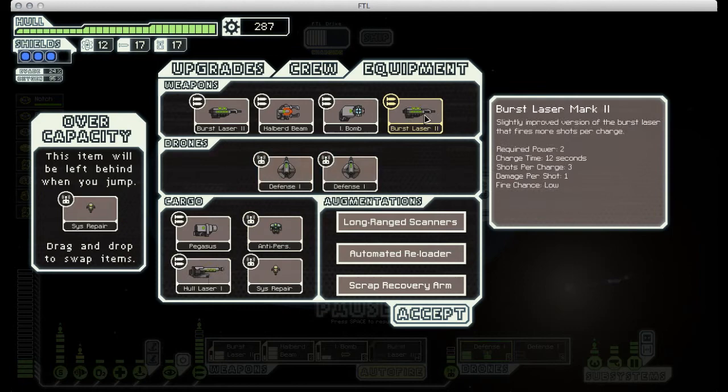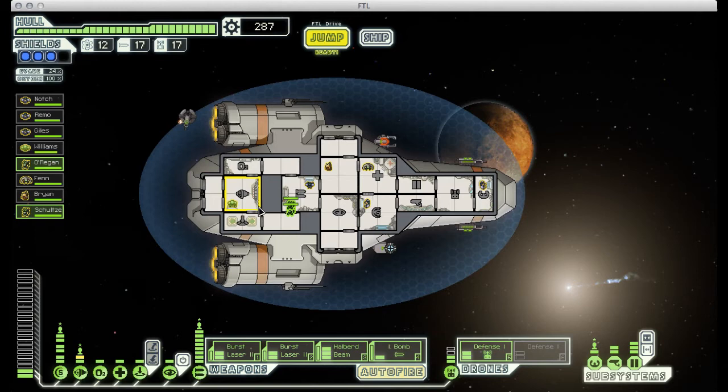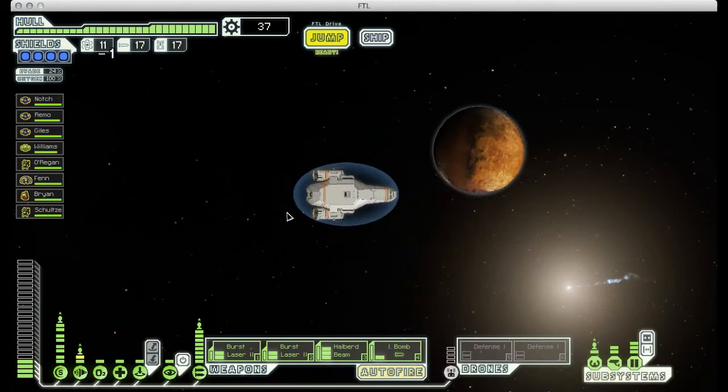We definitely don't need all of this system repair drone stuff, so I'm going to do a little bit of weapon swapping here. Now we are almost literally as heavily armed as we possibly can be. We have two burst laser twos, which means six shots between the two of them, and a halberd beam and an ion bomb. We are so well prepared for the final boss fight. We also have a ton of scrap, so I think now is the time to finally fully upgrade my shields and max out my reactor. Now we have four levels of shielding, we have a ton of power, we can run everything — we are in really good shape.